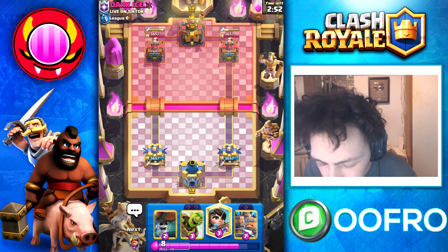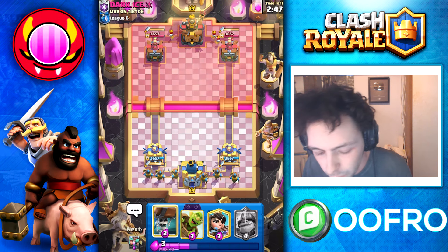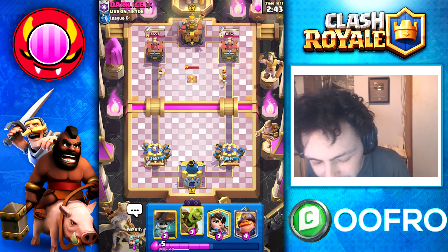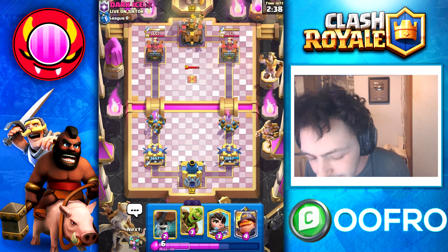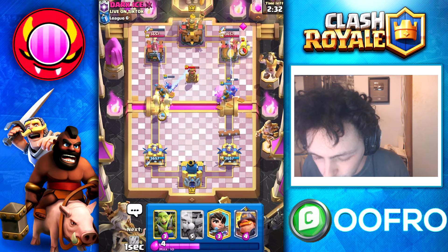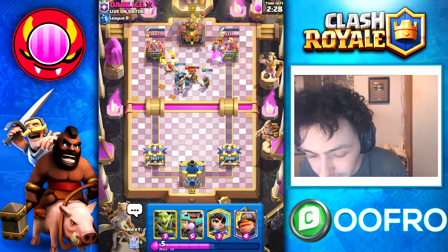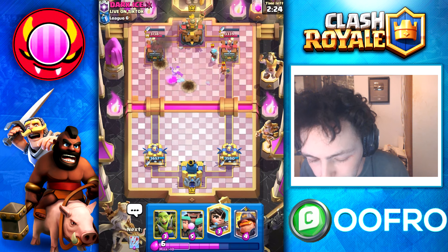Into another game, and this time this guy has the Dagger Duchess, so we have to play it a little bit differently. We can't just Wall Breakers at the bridge, we can't just throw the naked Goblin Bow, because the Dagger Duchess will do such a good job at cleaning it up. Instead we have to waste the daggers with the Recruits and the Mighty Miner, and then we go for the Goblin Bow or the Wall Breakers. Doing that so the Dagger Duchess is out of daggers — its fire rate goes way down — and then we can actually get some good damage with our spam.